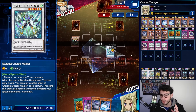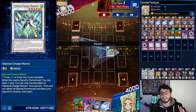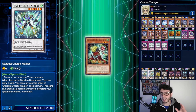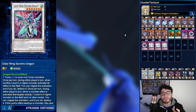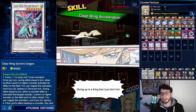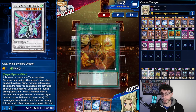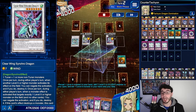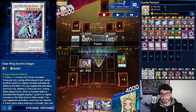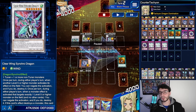People say this deck is crazy because there's a searchable counter trap — and of course that's true. Going first this deck has such a good advantage. But this is going second with no tech cards. The opponent is going to end up on Crystal Wing Synchro Dragon and Clear Wing, plus double backrow. We had no tech cards — no Book of Moon, Typhoon, nothing. You don't need tech cards to make this even more broken; this is already broken.